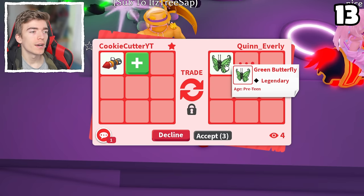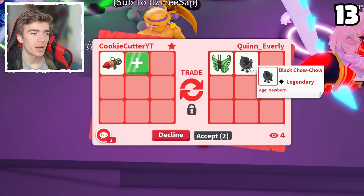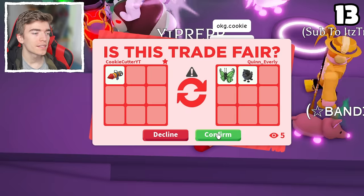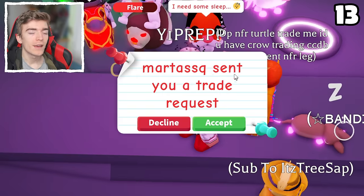A green butterfly — a legendary preteen — and a black chow chow. Both of these are Robux pets, pretty difficult to get your hands on. Let's hit confirm. Two legendary pets for this — that is definitely a win.